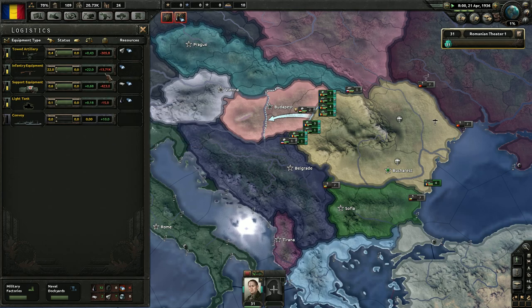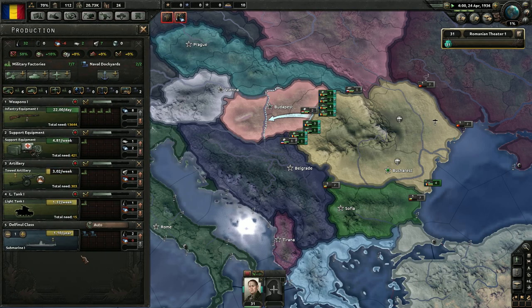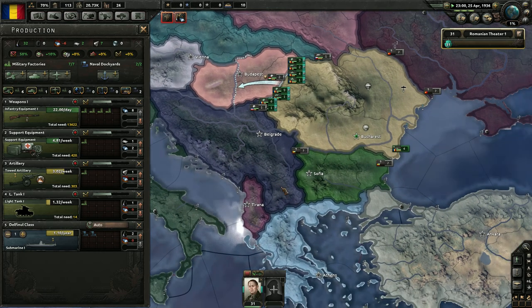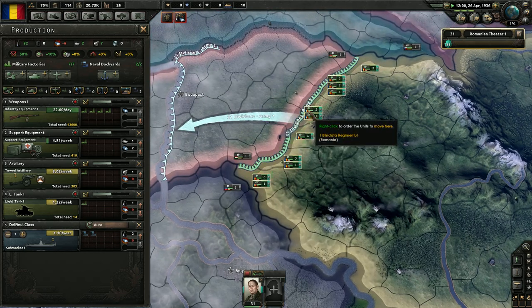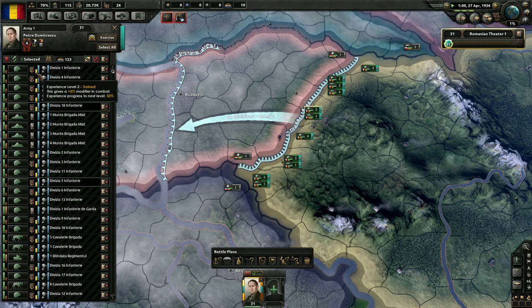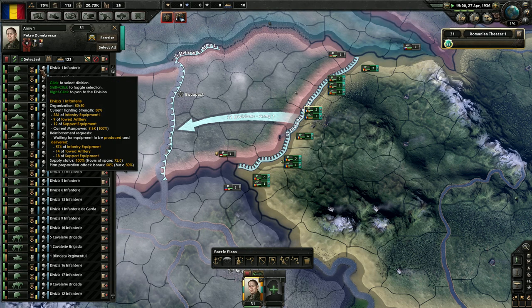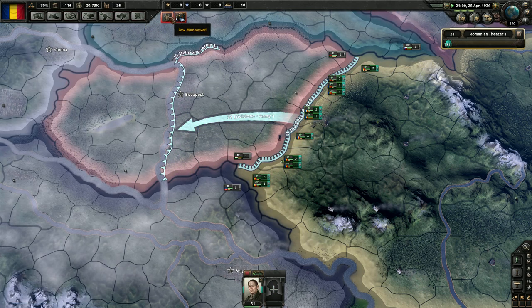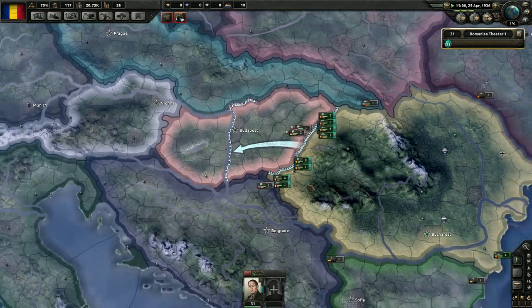We're still short 15,000 infantry equipment here, so this is coming up. I don't have any convoys. Maybe I should switch out these for convoys. Maybe we'll let one get finished and then switch over to some convoys, build several of those, because we might need those. Our troops are getting a planning bonus — they're entrenched, they're prepared for the attack. We can't actually attack, so they're going to be prepared for a very, very long time. We don't have a lot of manpower, but that's okay.